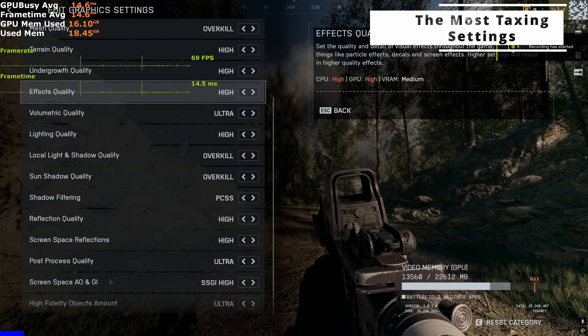Here are the most taxing graphics settings in Battlefield 6. If you're struggling to hit your FPS target, then these are the ones you should be looking at.